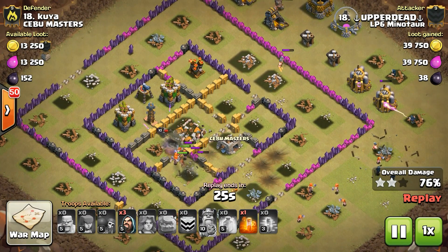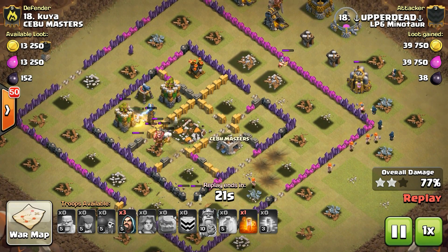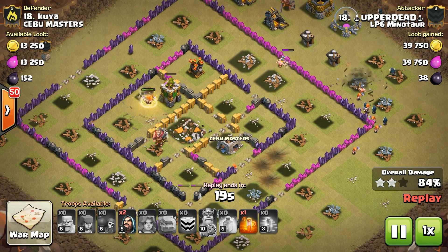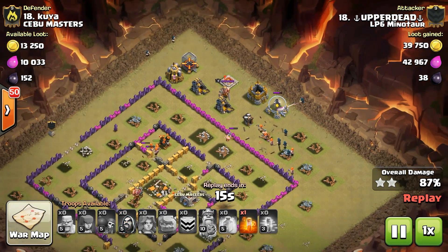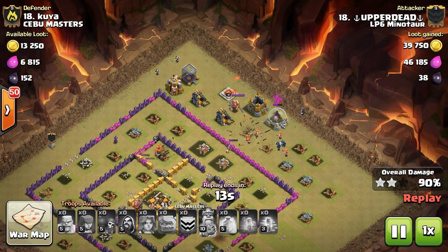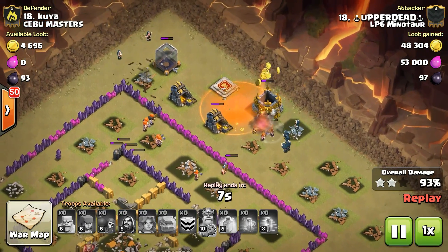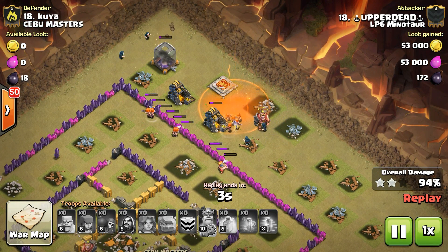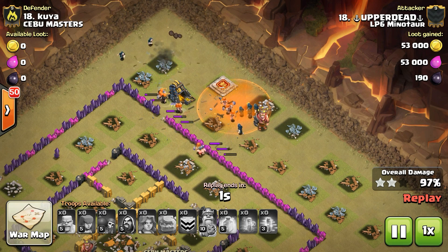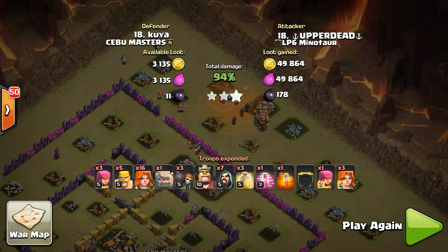No Heals left — he's just going to have to rely on the Valks to tear through. That's the reason why you don't put the weak buildings on the inside; they just tear through that like a knife through hot butter. Maybe he missed a little bit of the Poison, but the King still goes down to those Valks and wizards. And that's going to be it, folks — great job Upper Dead.